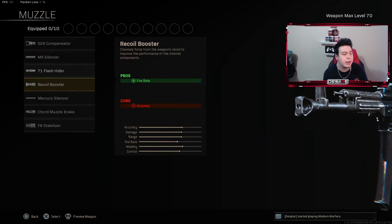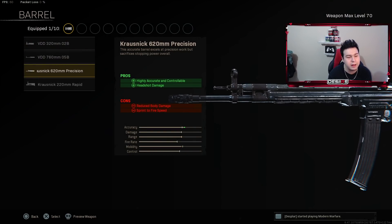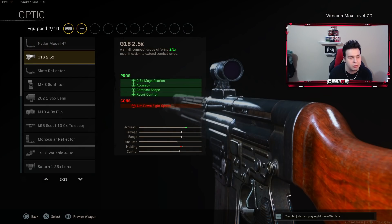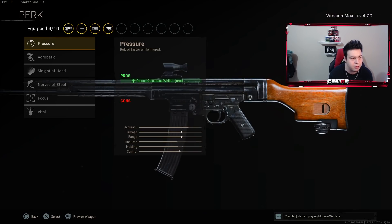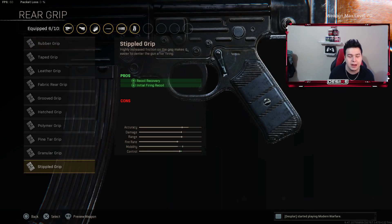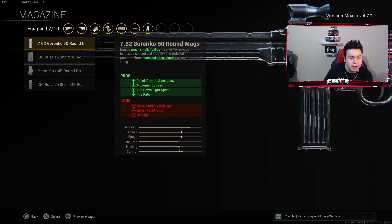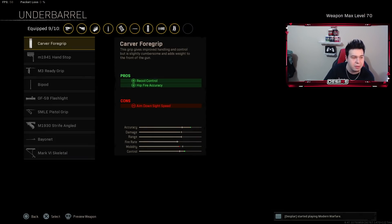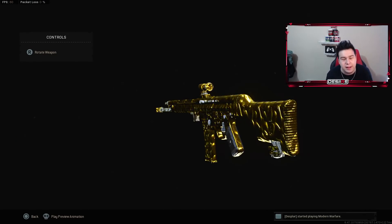Moving on to class two, we've got the STG44. For the muzzle, put on the F8 Stabilizer for accuracy and damage range. For the barrel, use the highly accurate and controllable option that also increases headshot damage. For the optic, use the G16 2.5x. For the stock, use the accuracy, flinch resistance, recoil control, and aiming stability option. For perk one, use Sleight of Hand for reload speed. For perk two, Fully Loaded for max starting ammo. For the rear grip, use the Stipple Grip for recoil recovery and initial firing recoil. For the magazine, use the 7.62 Gorenko 50-round mag. For ammunition, Subsonic, and for the underbarrel, the Hand Stop for recoil control and accuracy. That's the best STG44 class.